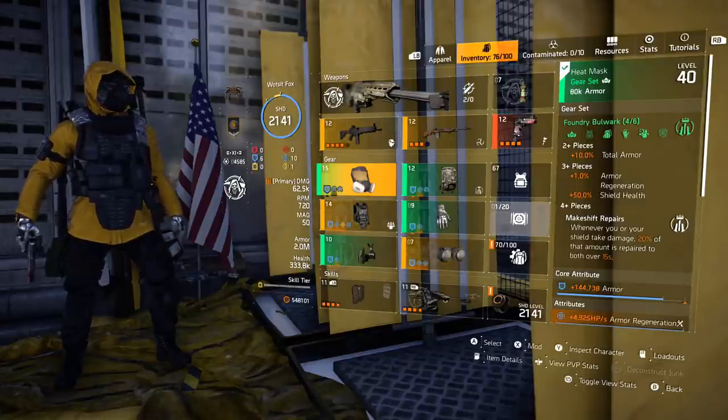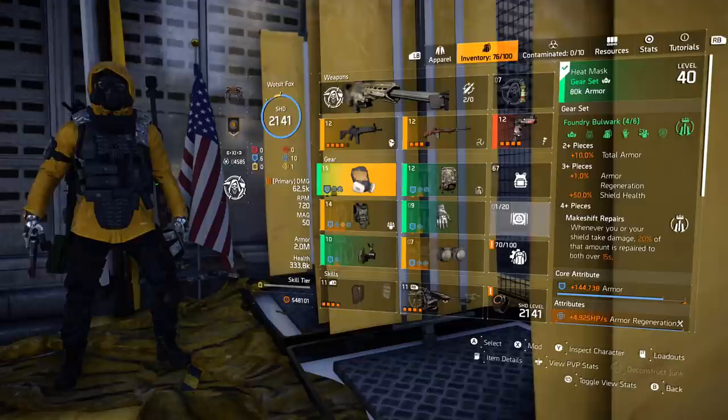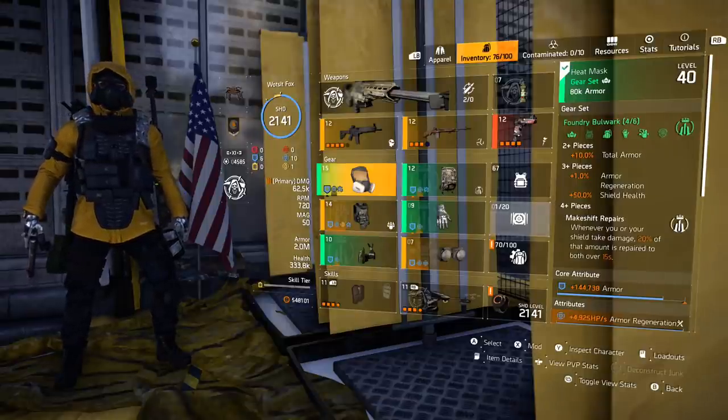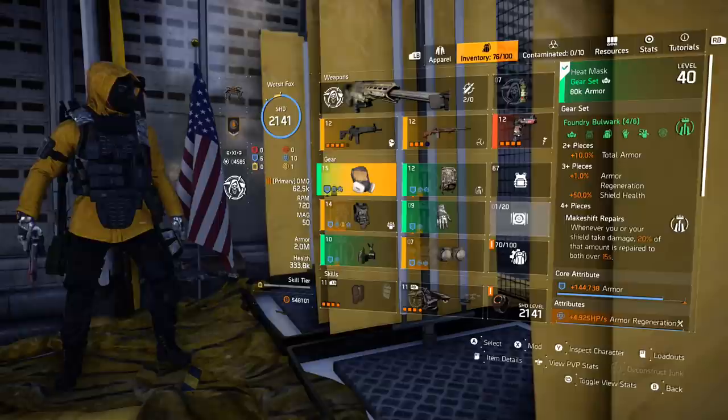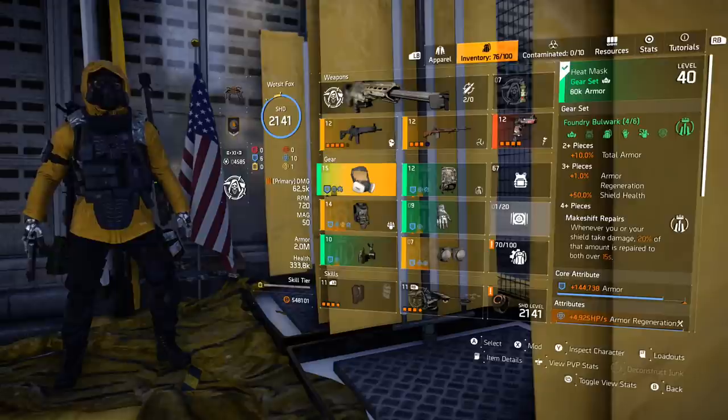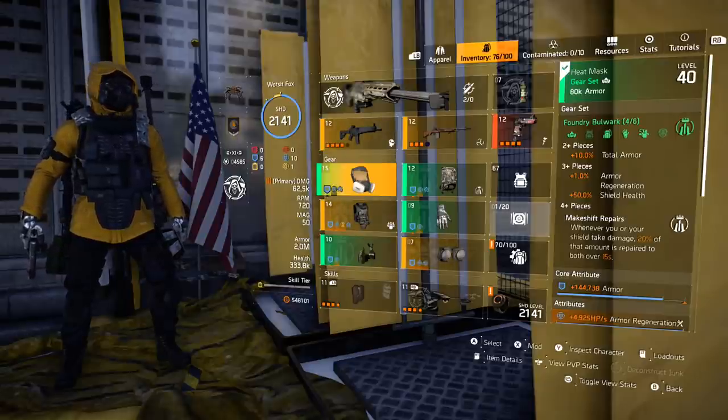Foundry Bulwark is quite central to this build. Two pieces gives us 10% total armor, which is fantastic — our total armor there is 2 million in the bottom left, and that's quite important for this build. Three pieces gives us 1% armor regeneration since the rework, down from three. But it also gives us 50% shield health, which is an additive bonus, and that kind of plays into this build.